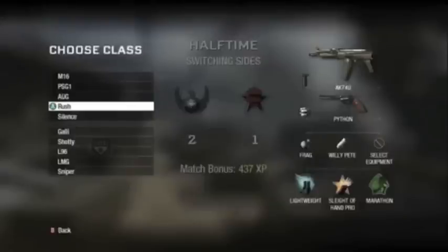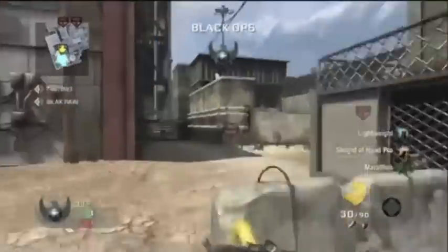What you're going to be looking at right now is the suggested class I would use on any map when you're rushing. Definitely Lightweight and Marathon so you can go as fast as you can. You can switch up your second perk. As far as the weapon choice goes, definitely an SMG for mobility, but I would pick the AK-74U because it has the highest damage, most ammo, and if you throw a grip on it, it cuts down on any recoil. It's a really great gun.